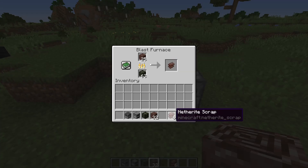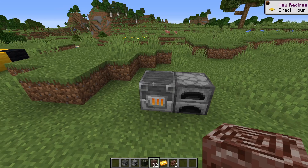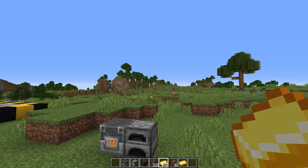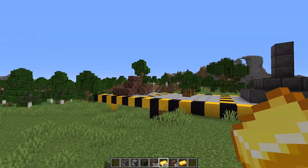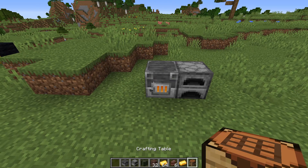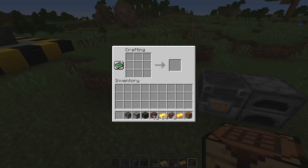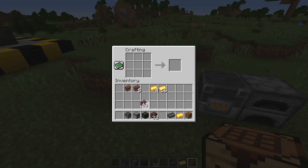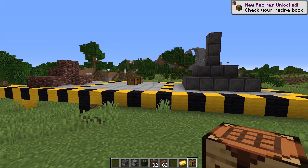What we do is take our netherite scraps and get some gold — yes, this is where gold comes in. Gold is now quite easy to get from the Nether with loads of gold farms available. So once we've got our netherite scraps and some gold, open up the crafting table. Place four gold ingots and four netherite scraps in the crafting table, and that gives you a netherite ingot. You need four gold and four netherite scraps to make one netherite ingot, which is really expensive.